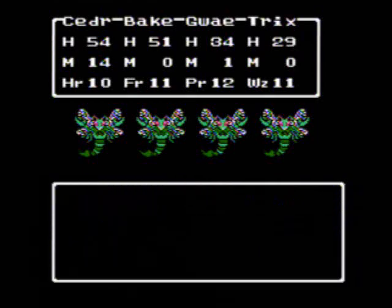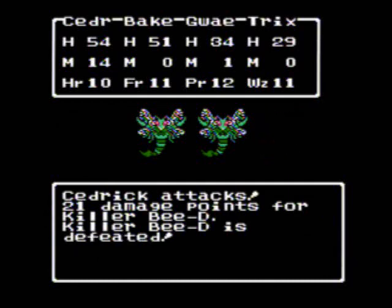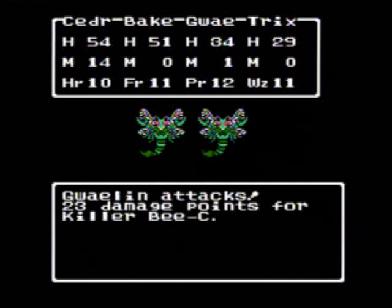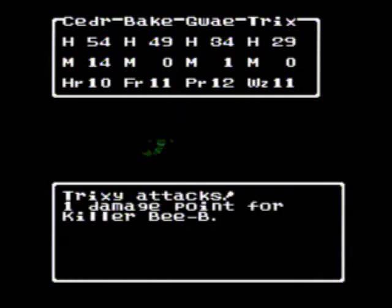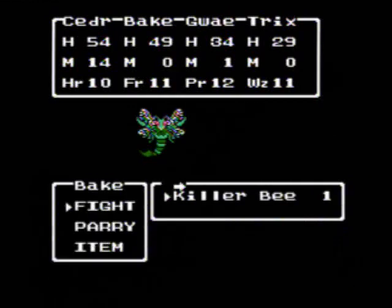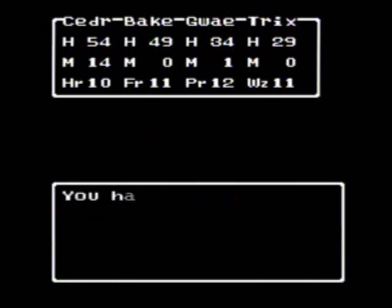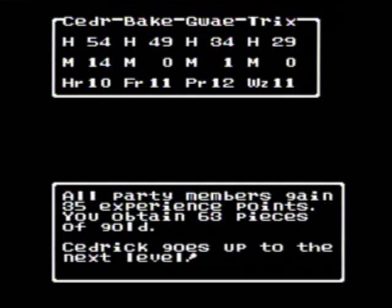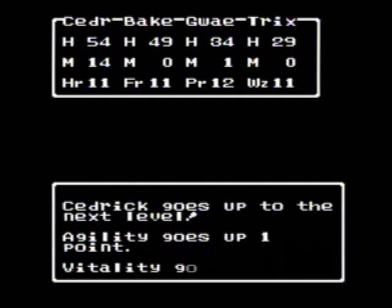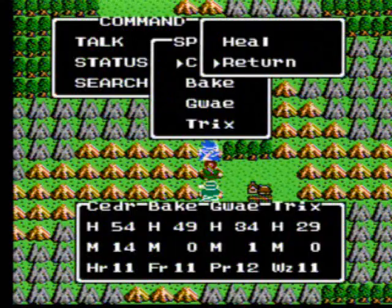Alright, four killer bees — let's finish this up. This area sucks, I'm ready to get out of here, been grinding here for a while. Cedric goes up to the next level: agility one, vitality four, intelligence one, maximum HP ten. Got a thousand gold to boot.